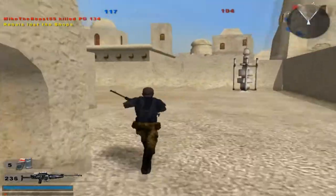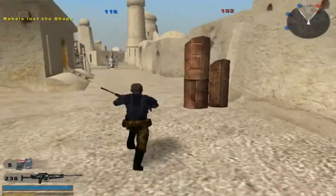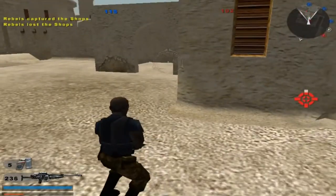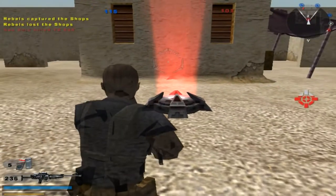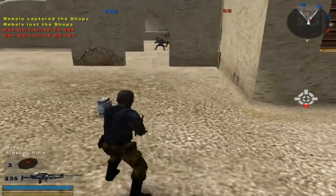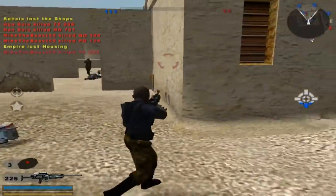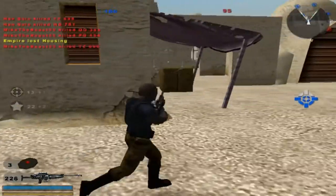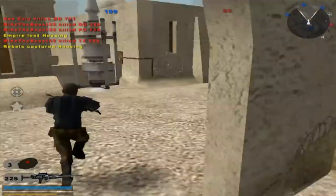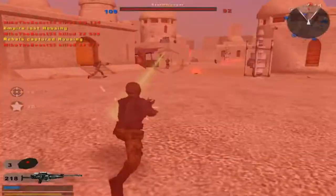We're still technically winning, so I'm fine with it. We're going to try taking this — we can't afford to keep losing Command Posts. Command Post 6, fun and more fun. Empire lost housing. We've gained a Command Post — custom reinforcements are dropping. The Class customization is really cool, I really like it.